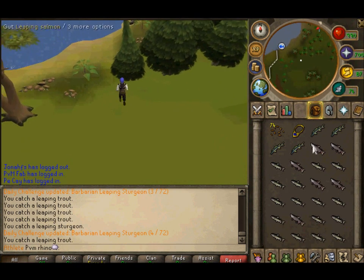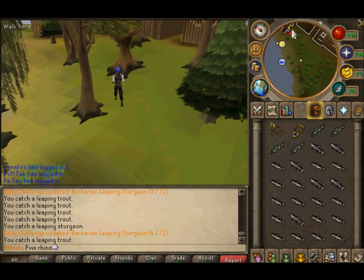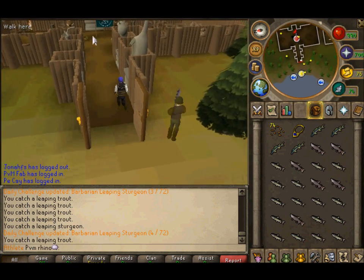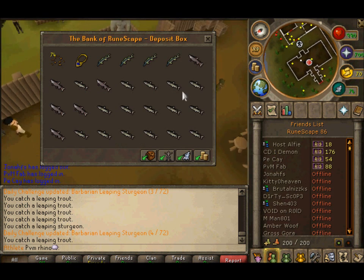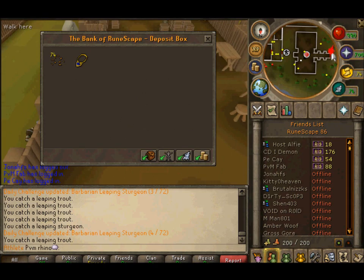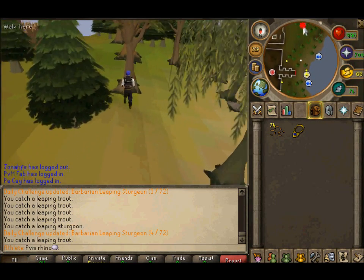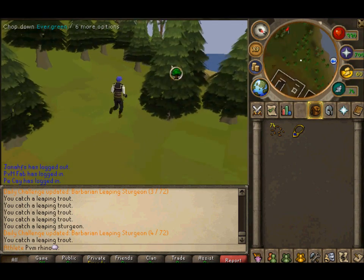Oh, and by the way guys — if you want to bank, it's not like a proper bank, it's just a deposit box. We're in Barbarian Outpost, so that's where the Barbarian thing is where you get the fighter. There's a bank deposit right here and you can just bank all your stuff there, but you can't take anything out — you can just deposit. I just wanted to add that in just in case you guys are wondering.